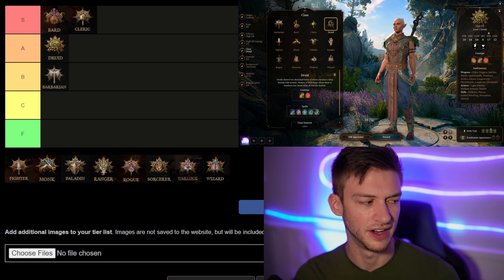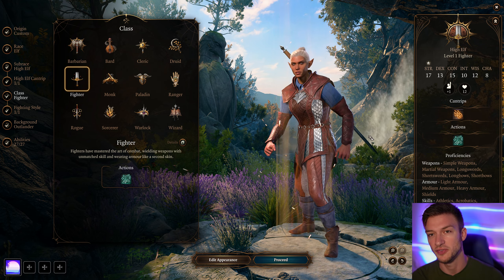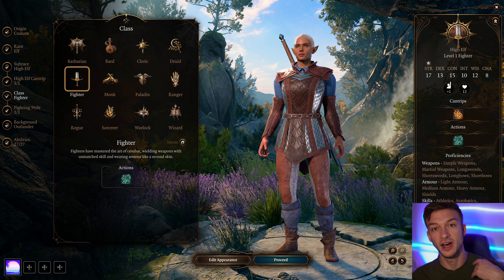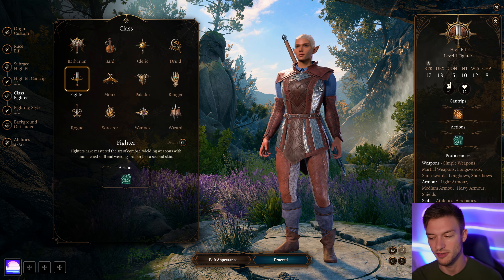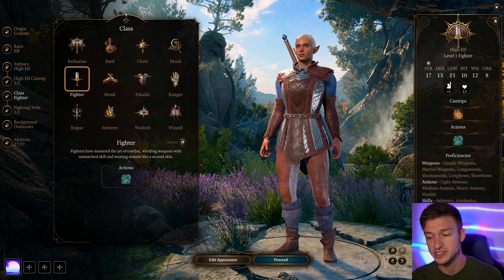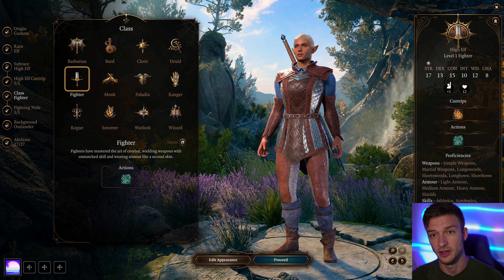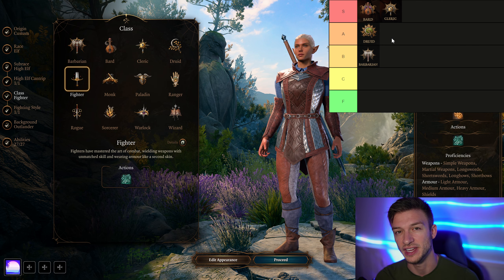Next is the Fighter, and I really like it. I actually turned Karlach into a Fighter my first time playing because it's just extremely powerful. Fighters get Constitution saving throw proficiency, which is a big benefit — you'll hold concentration on spells longer. You might not think of the Fighter as a spellcaster, but the Eldritch Knight subclass is. At level three there are three subclasses: Eldritch Knight, Battle Master, and Champion.